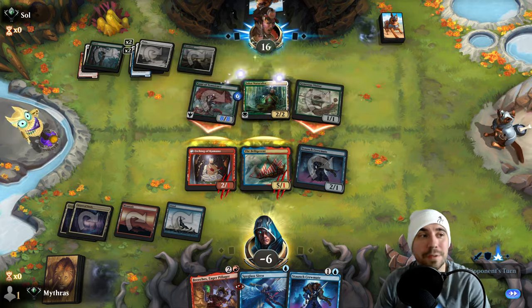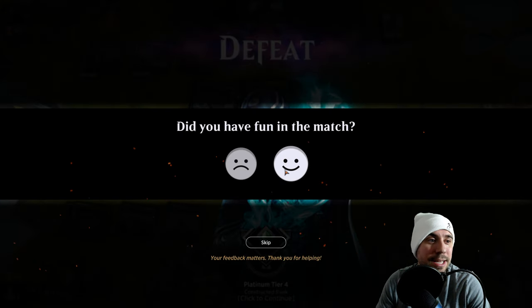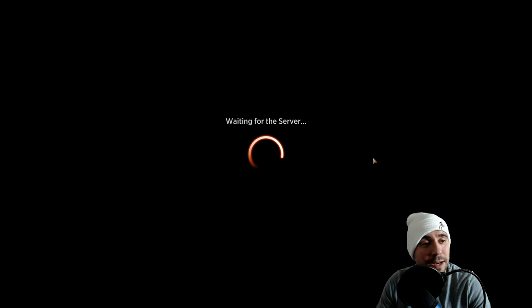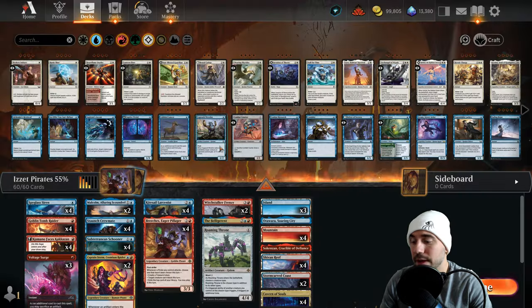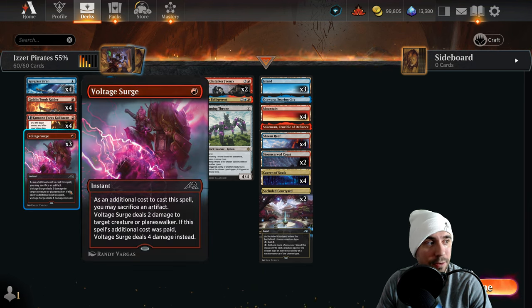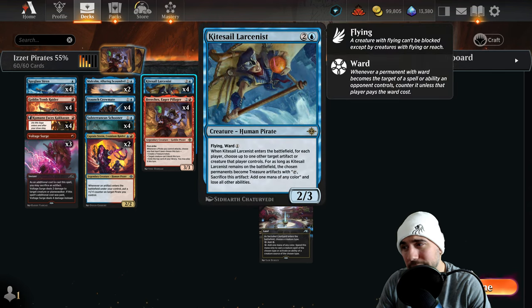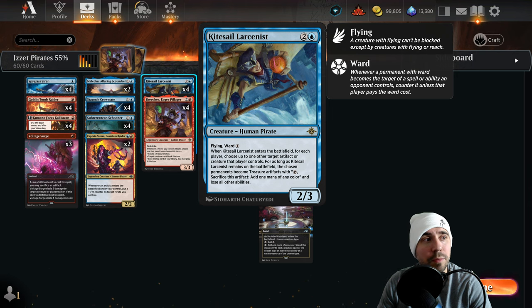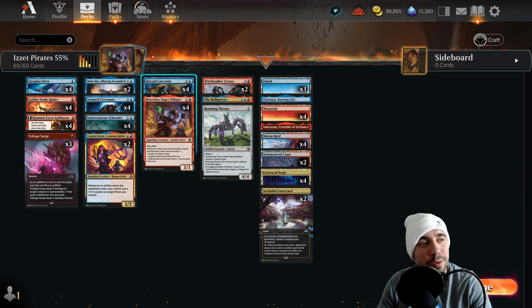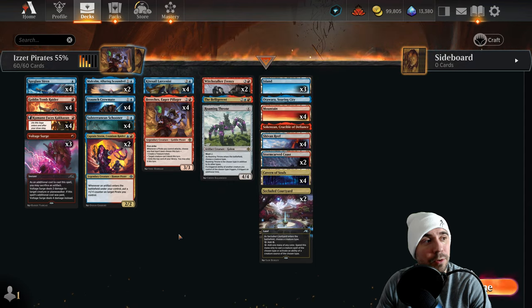Unfortunate — it has been a while since we've gone 0-3. We're going to take it and be okay with it, because that's how it goes. A little bummed the list didn't perform better. We did go 0-3 — it's been a first in a long time. Was hoping the Pirates list would perform a little bit better, even at that 55% win rate, so we should have at least won one match. Did not go our way today. That one we definitely needed the Voltage Surges — if we would have had those, we probably would have been just fine.